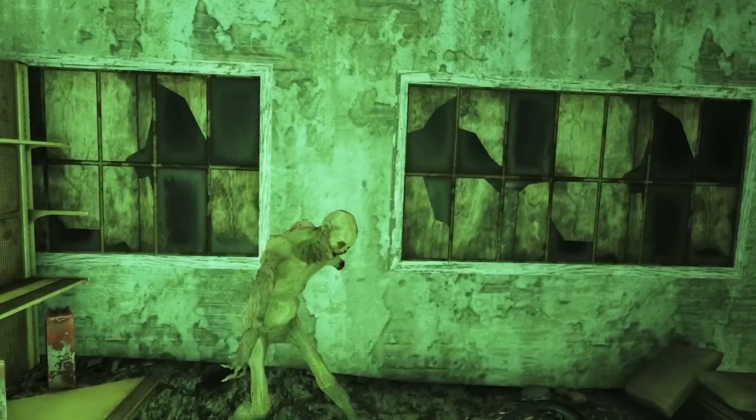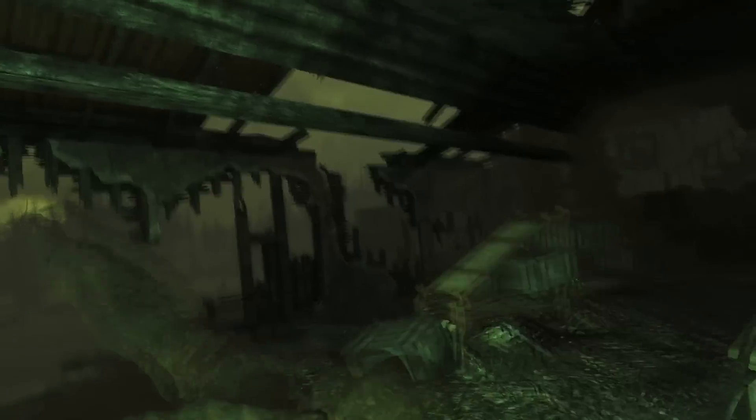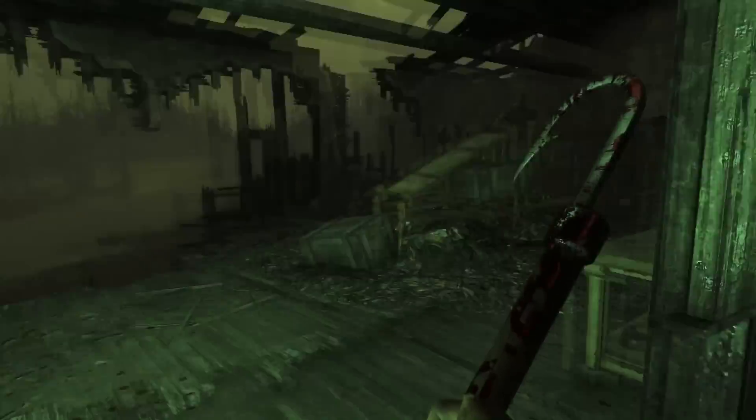What's going on ladies and gentlemen, it's Michael here with another brand new Fallout 4 Far Harbor DLC unique weapon guide. Today's guide is about how to get the unique fish hook known as Bloodletter, and the legendary effect on this is that it does 25 points of bleeding damage.